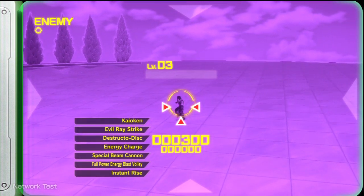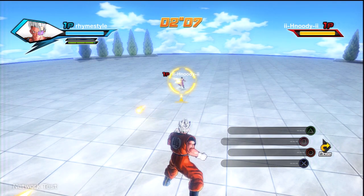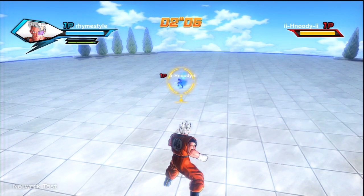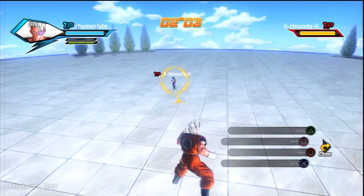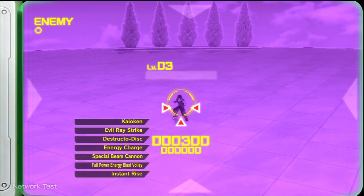Big shout out to Hoodie for helping me out and do this video. Also, if I hit the right button on the D-pad, I bring up this little menu where I can use equipped items. Obviously, I don't have any items equipped because I didn't buy any for my character yet. But if I did, I could break out like a Senzu Bean or whatever I need in case of battle.